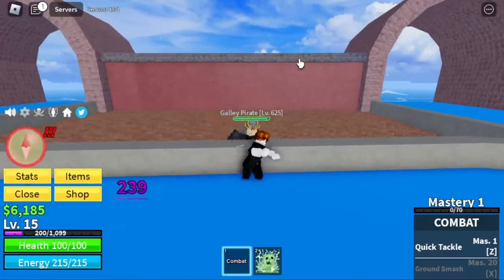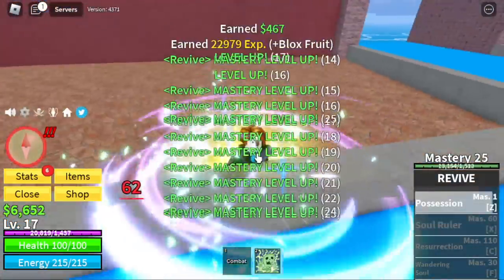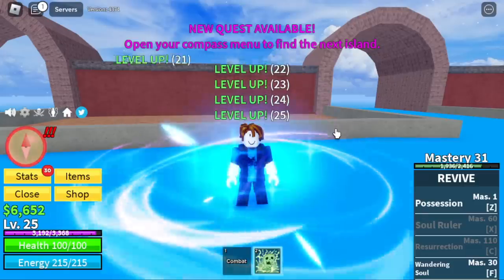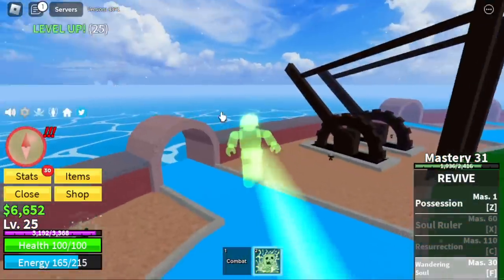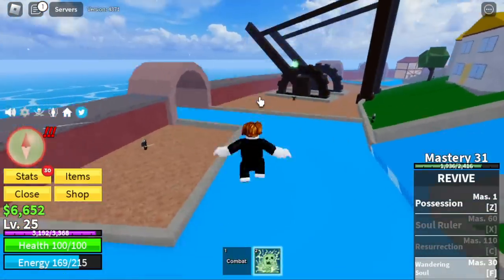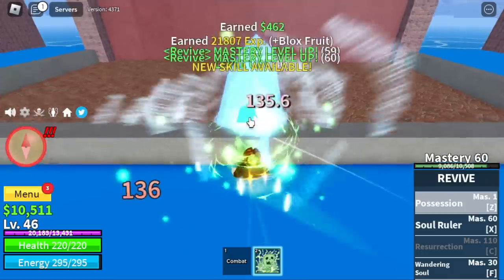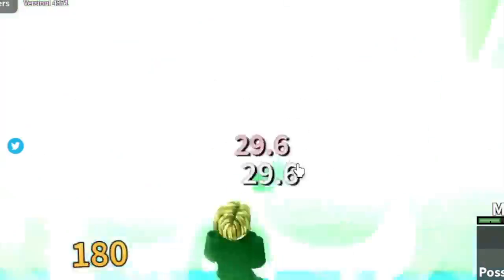Check this out — this is proof that the pirate will not attack you. Defeat him with the Z-Skill. With just one Gully Pirate, you'll be unlocking your F-Skill, the Wandering Soul. Notice that while using your F-Skill, you will be leaving your real body. You will also unlock your X-Skill here, the Soul Ruler. These are the only two skills you can use to damage your enemy — Z and X-Skill.